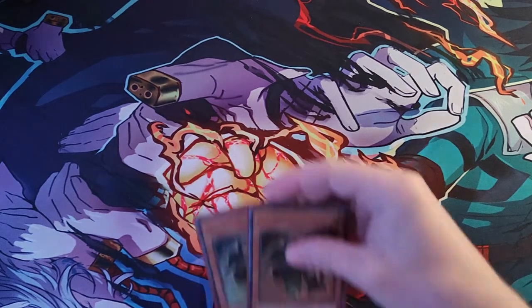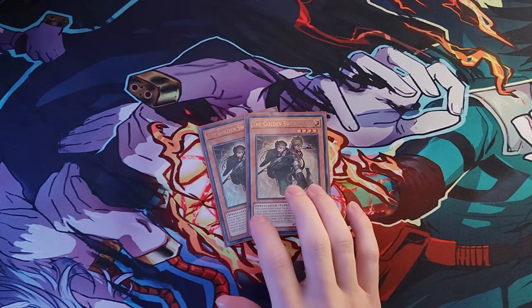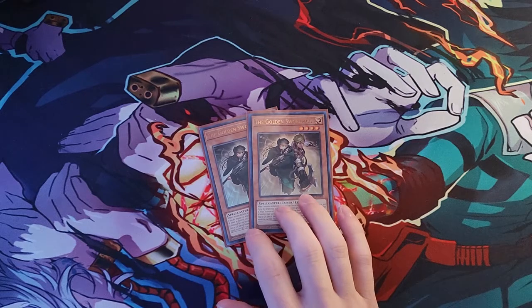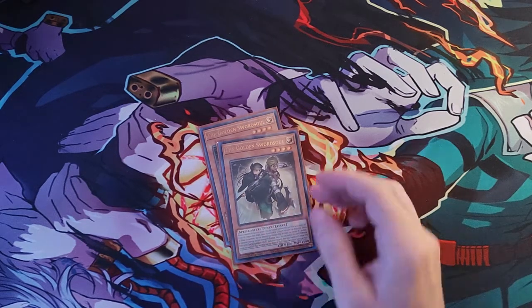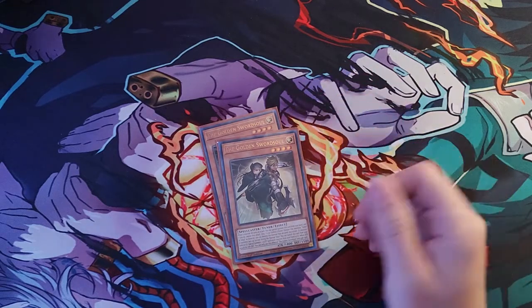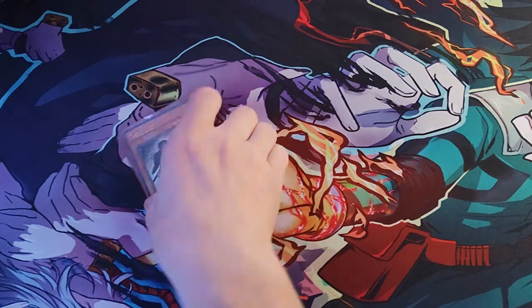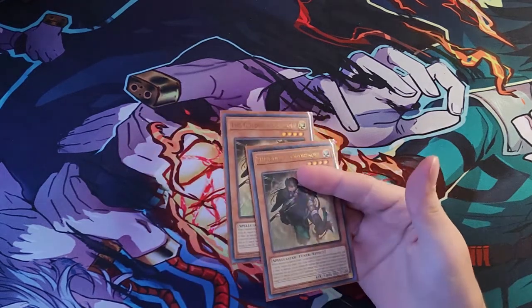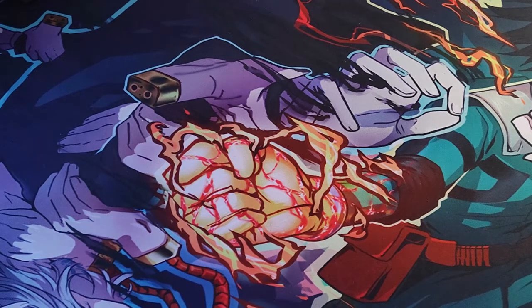Right now there are two copies of the Golden Swordsoul. I've been debating dropping these for something like Effect Veiler or Ghost Ogres. We primarily just need the light attribute in the deck to go into Albion — yeah, for Albion. So you can honestly swap these two out for any other two light attribute monsters you would like to have in the deck.